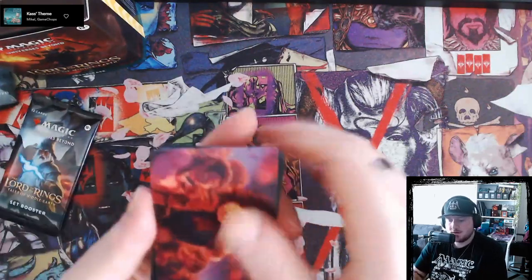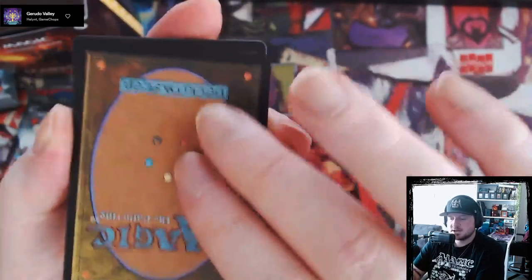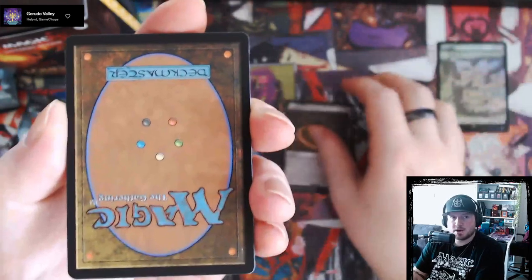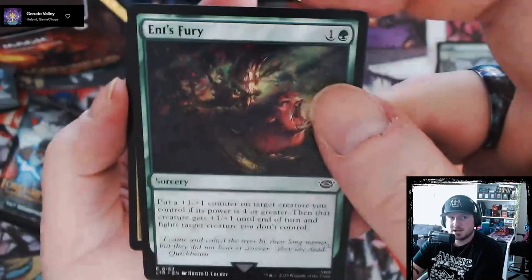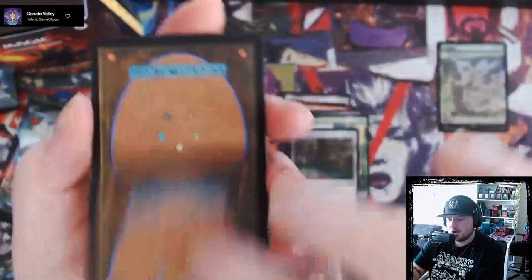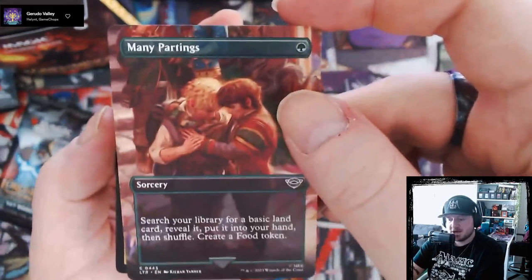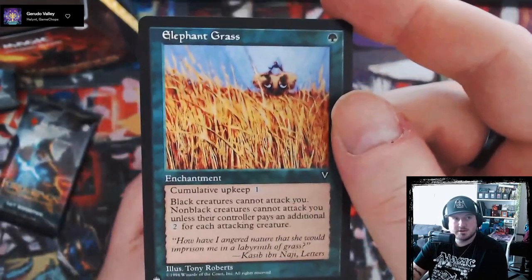We've got a nice little Bilbo art card. These are backwards — there's a foil Swamp, nice, that's going into the Commander deck. Lash of the Balrog, Improvise Club, Dunedain Blade and Fury, Long List of the Ents — that's a fun one — and Drought Basin, Horses of the Bruinen, Saruman the White, Many Partings full extended art, and our rare is the Mines of Moria. Our foil is Old Gluck the White Hand.